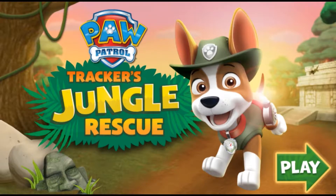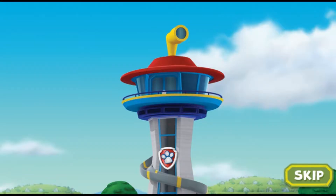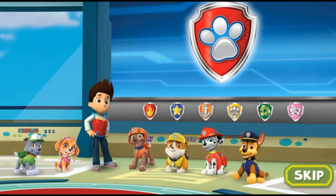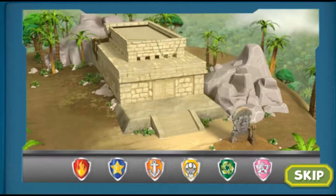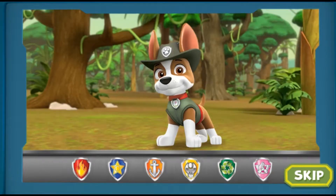Play! Paw Patrol, to the lookout! Ryder has a new mission! The legendary golden banana is missing somewhere deep in an ancient jungle temple, but it needs to be brought to the museum! The Paw Patrol needs to call in some help for this mission! Trucker, the jungle pup! No job is too big, no pup is too small!